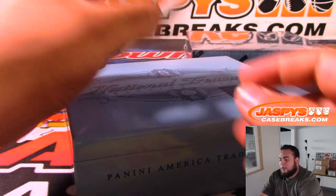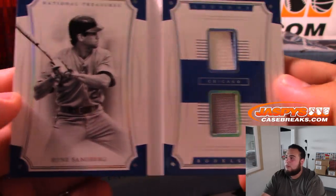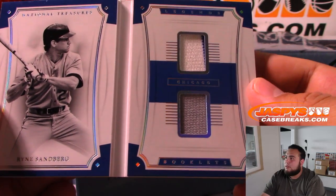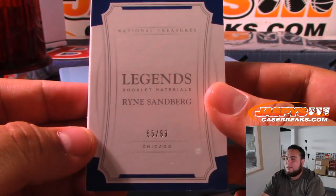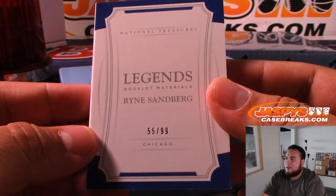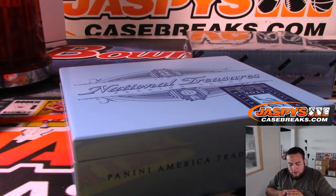And then we've got a booklet — Ryne Sandberg, 55 of 99 — that'll be Daniel. All right, you guys, last box. Still haven't seen Bellinger or Aaron Judge — better be hiding somewhere in the last box.